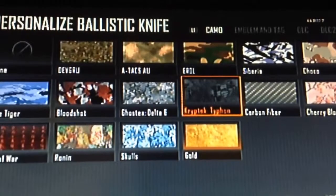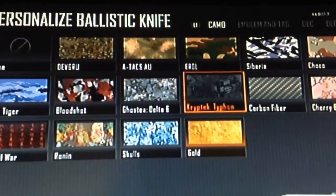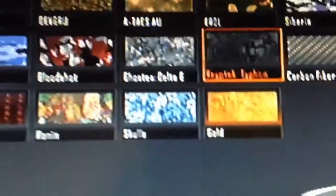Alright guys, I hope you enjoyed that short clip, and now I'm actually going to be showing you how to get the camouflages. For the first nine, all you have to do is just get simple kills like I showed. You can just get them in the sticks and stones game mode really easily. You have to get 300 kills to unlock the challenge camouflages.